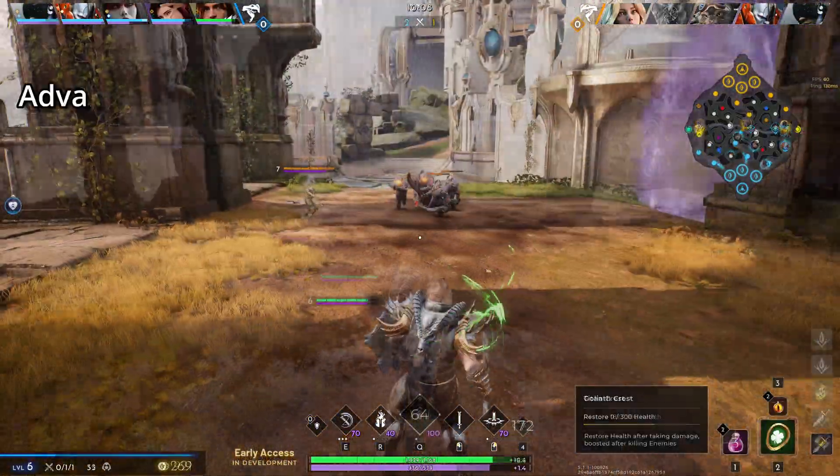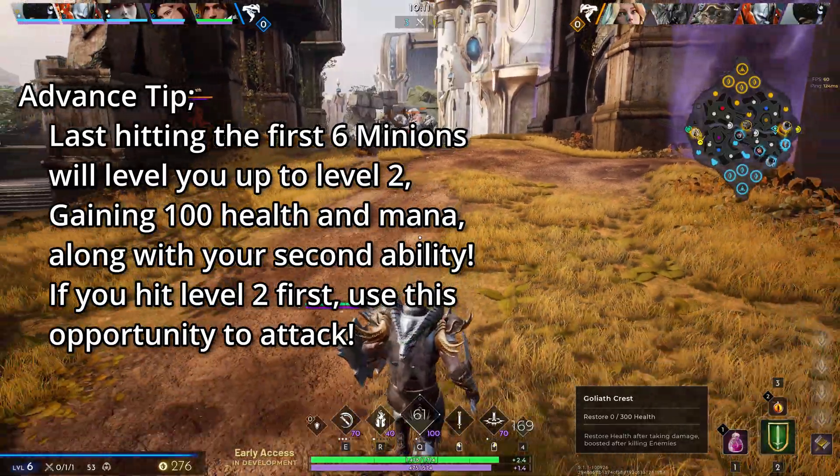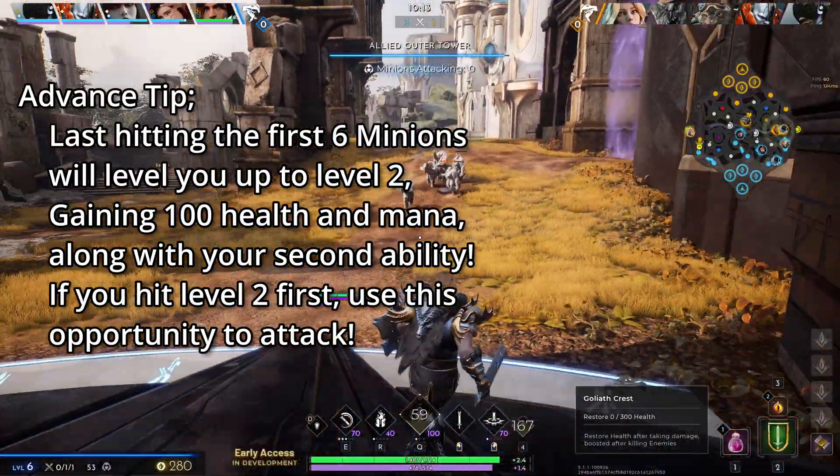The laning phase is important as it will start to give you the lead against your opponent. Besides the normal wave, every third wave spawns a siege wave — a stronger version of a melee and ranged minion with slightly increased health and damage that can be devastating if used correctly. Focus on last hitting these minions as they give the most gold. A good strategy is to take out the enemy's siege minions first, then go in attacking the opponent. If you still have a siege minion, their damage output will assist you in defeating your opponent or making them base, giving you breathing room.